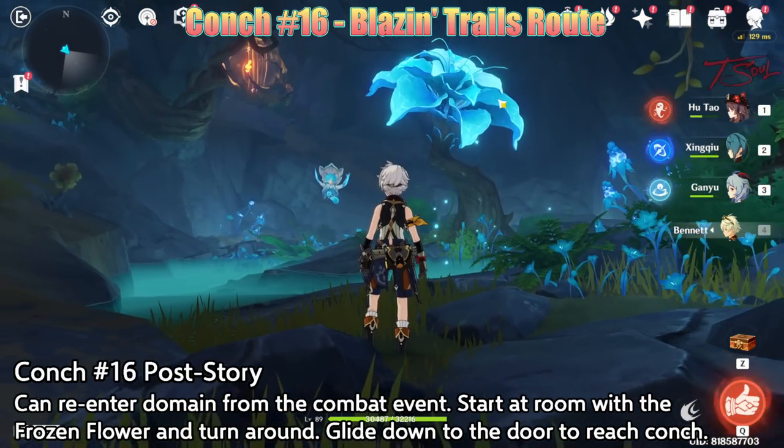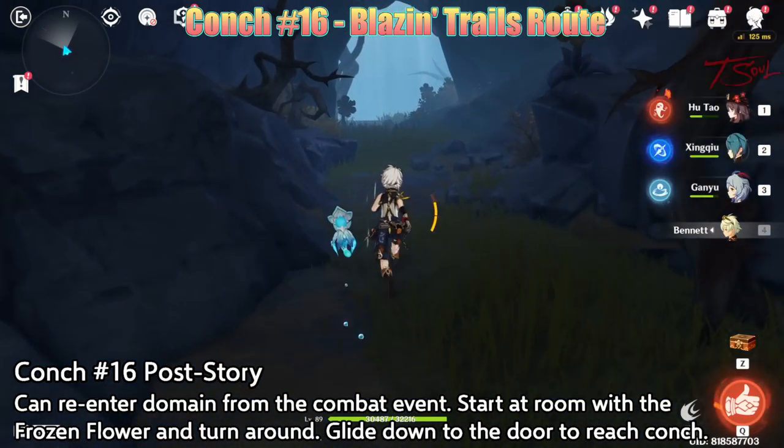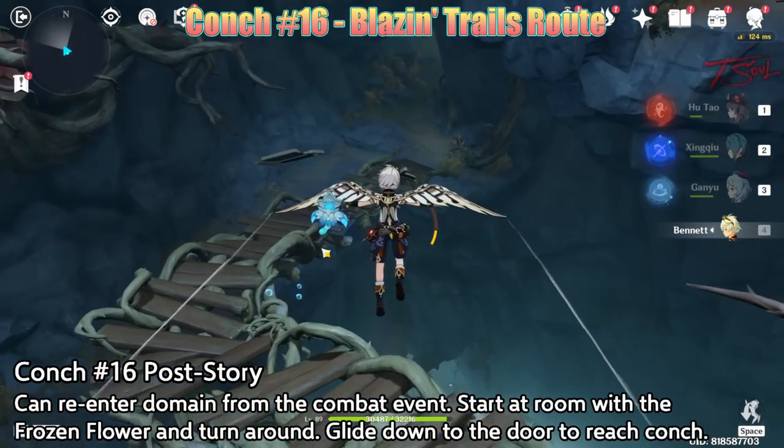When you go back, find the room with the blue flower that you talked to in the story. Then turn around and glide on down. It's fine if you don't have the wooden bridge — you can glide down without using the bridge and still make it.